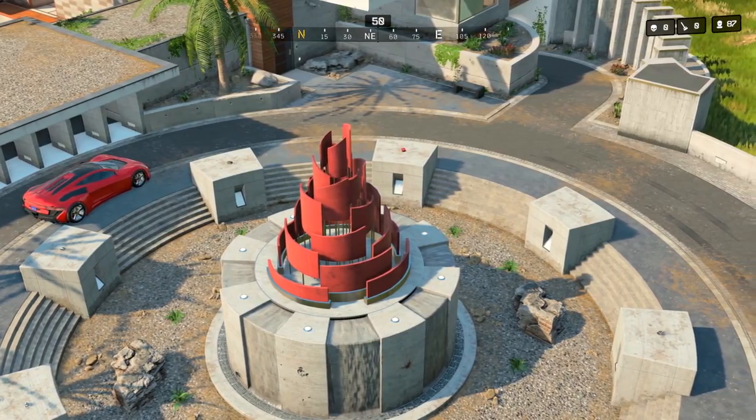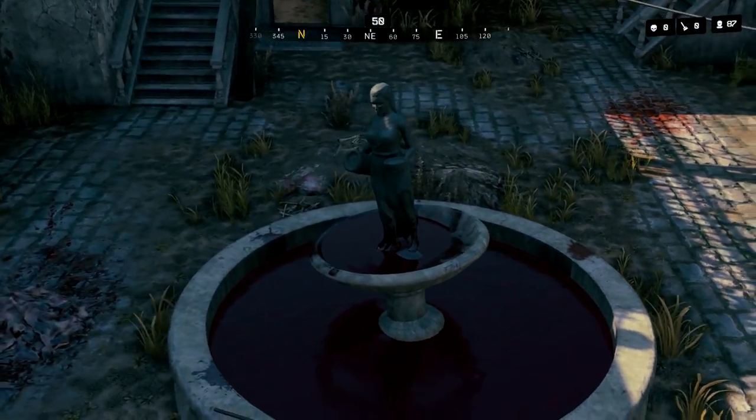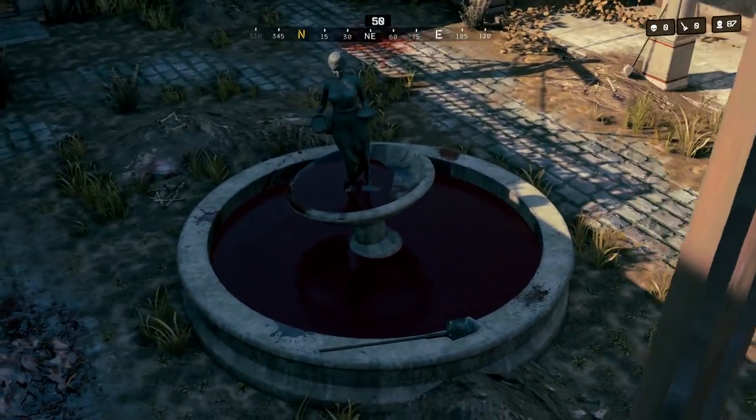For Reznov, you need to find the Ushanka hat. This hat spawns at either the statue on Raid, the fountain in between Raid and Stronghold, or at the fountain on Asylum — any one of those three spawn locations.